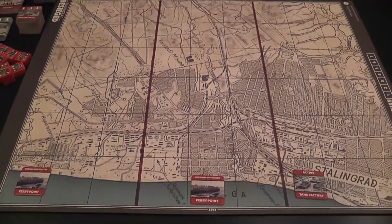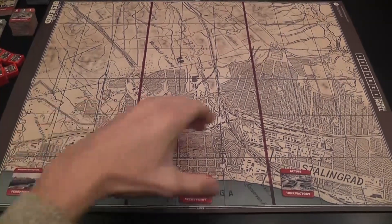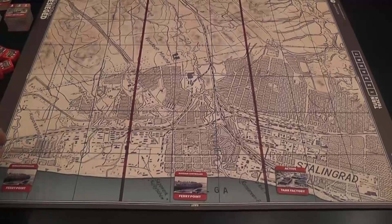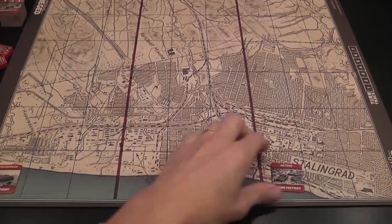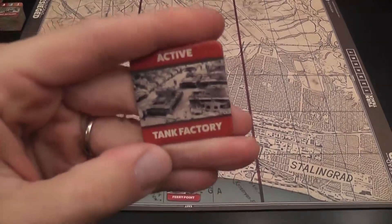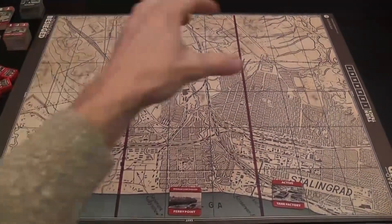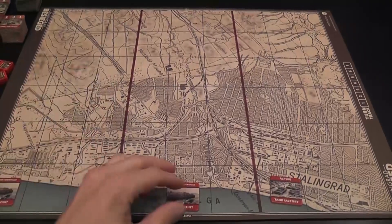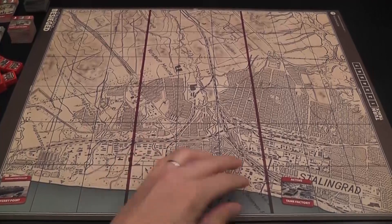Here you have a full look of the map. The Soviet player will set up on this side of the board here. The Soviet player will also play their tokens representing two ferry points and a tank factory. And these are the objectives of the game. The German player starts there and pushes in this direction, trying to take control of these objectives.